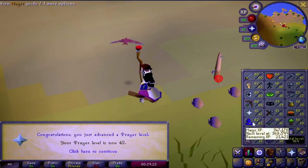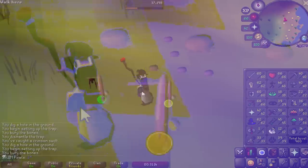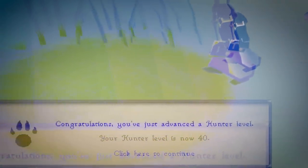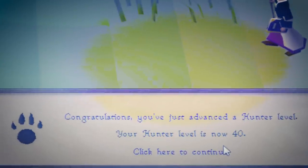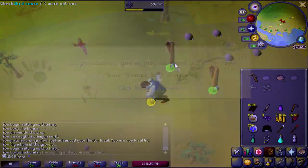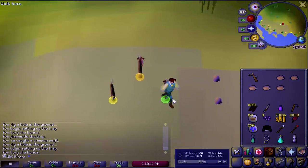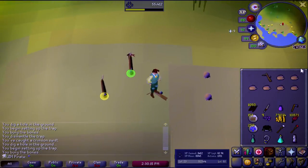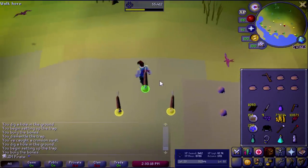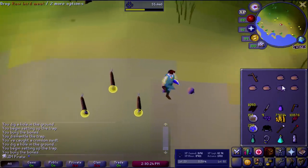We got 42 Prayer from burying these bones. I didn't think to record this earlier, but when we started catching crimson swifts with two traps I was getting about 4k XP per hour. But as you can see, we're getting 9k per hour now, so we are making progress.